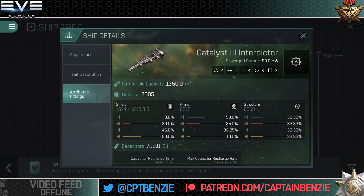Straight up, we have a power grid of 59 megawatts. This isn't humongous — it won't allow crazy oversizing like some other destroyers, but it's sufficient for our needs. We've got four high slots, which is excellent since the fourth high slot was restored in the April update, giving us some really nasty firepower. Four mid slots allows this to be versatile and good at tackling, which is what you'd expect from an interdictor. And four low slots gives us versatility for things like weapon upgrades or tanking modules.